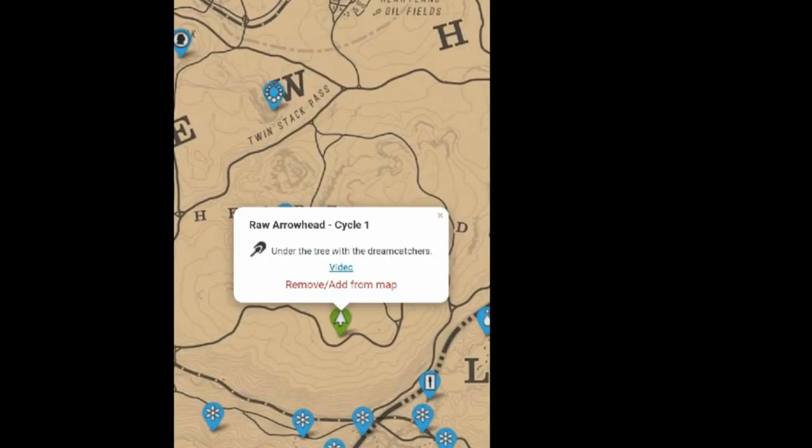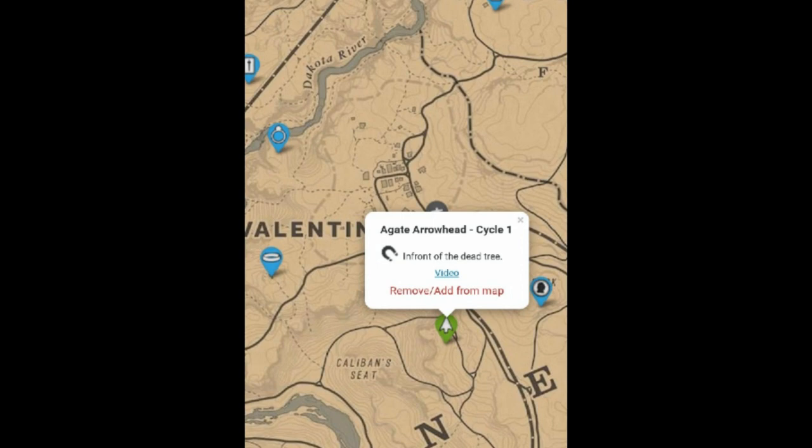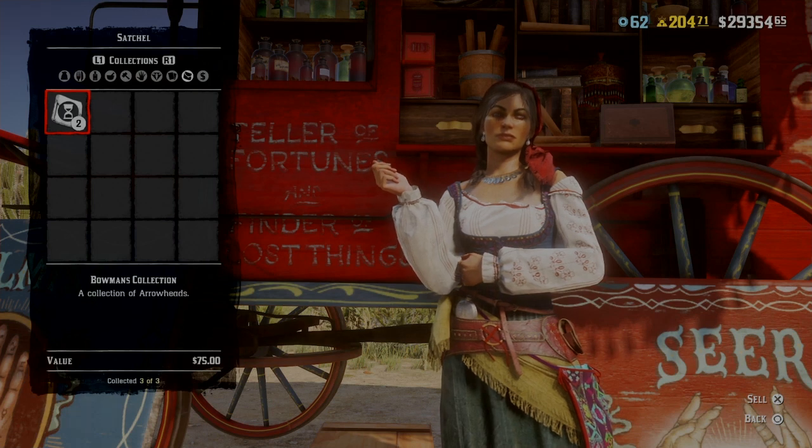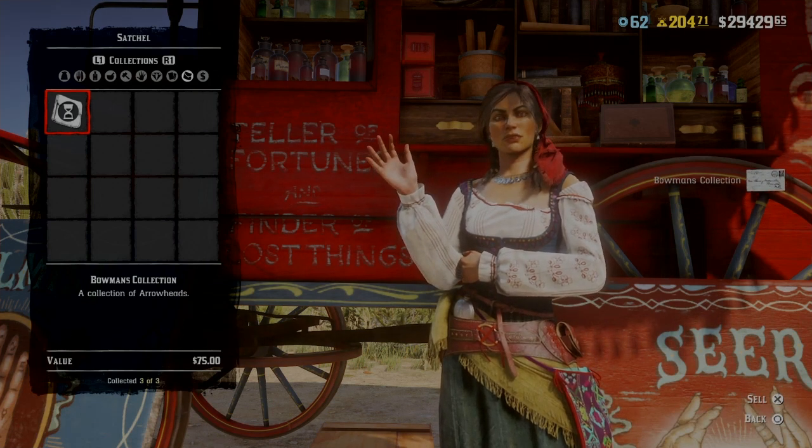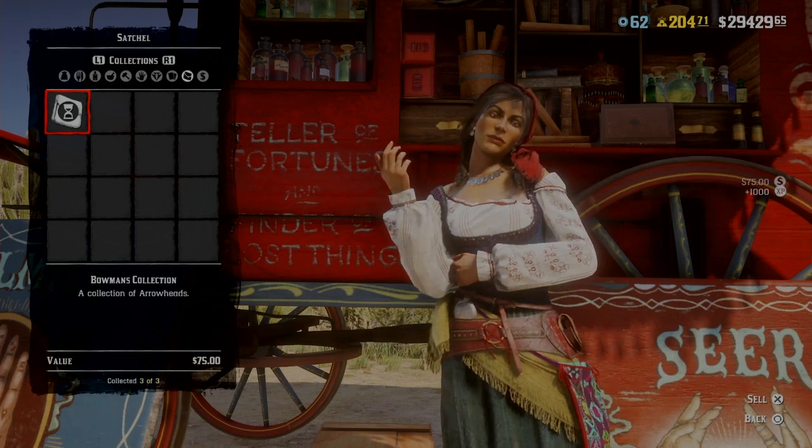The Flint arrowhead location is shown on screen for the week, the Raw arrowhead is right in this location, and the Agate arrowhead is over by Valentine. These will net you $75 for the three and 1,000 XP, which is pretty good for a bit of quick cash and XP.